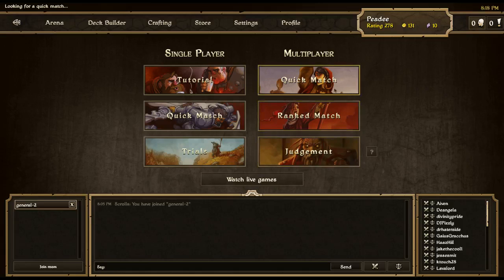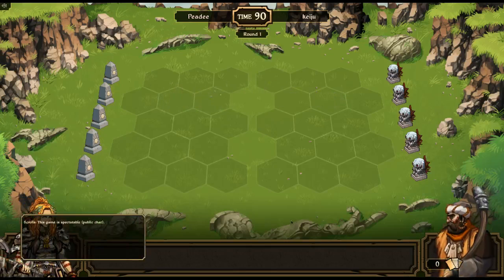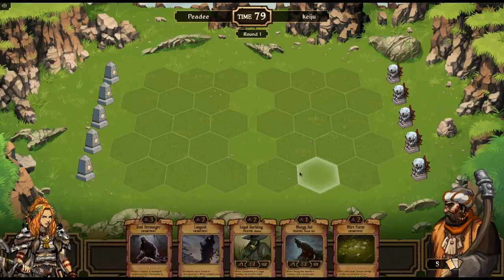Good luck, have fun. Opponent goes first. They sacrificed for scrolls. We don't even know what resources they have — kind of looks like an energy or Order player, you never know.